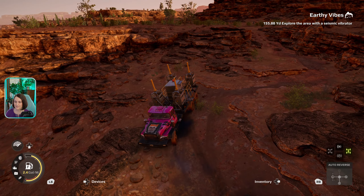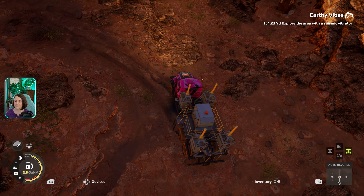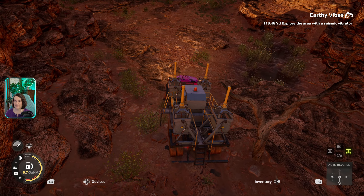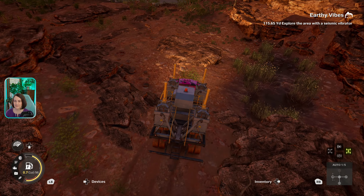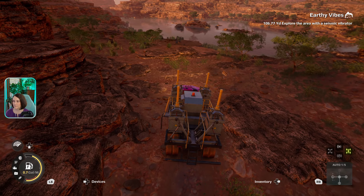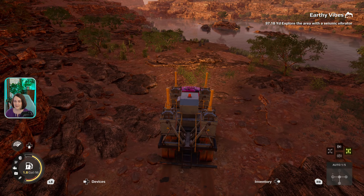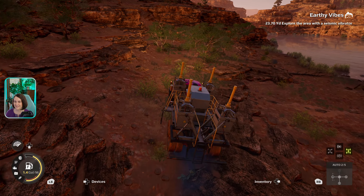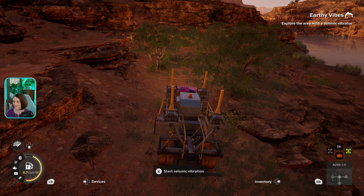Easy does it — turn her hard, come on girl. We're digging in. I hope I'm going the right way. Our numbers are still going down — that's good. Let's stay to the left. We're down to 100 yards. I think we can traverse this. Yeah, this is the way. We got this. Start seismic vibration.